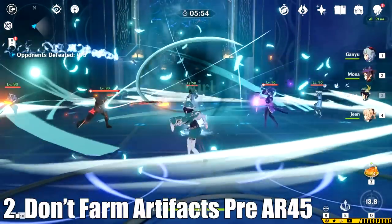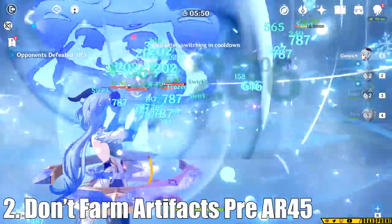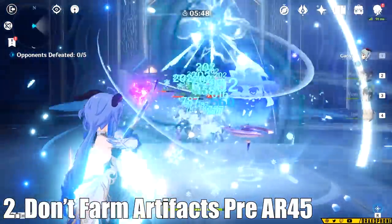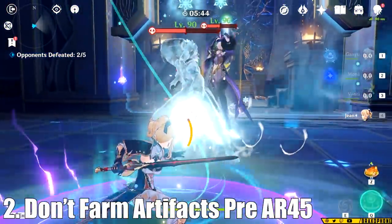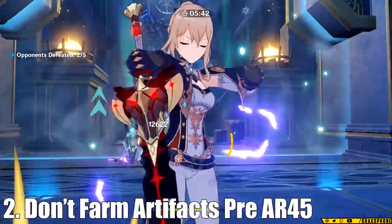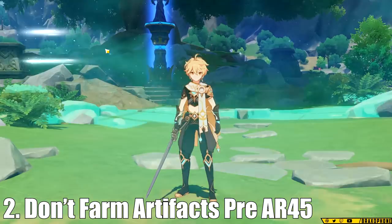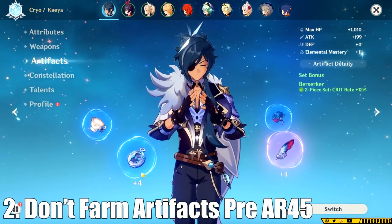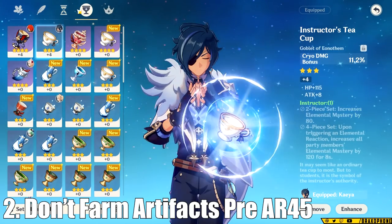If you can't tell, now I'm fine, but for a long time I wasn't able to clear higher level Spiral Abyss, and if you really want to be able to do that later in the game, you want to get the most bang for your buck on your resin. So essentially, don't always do what the build guides say if you're below AR-45 and unable to farm. What you can do on your characters at that AR is just build all attack, because honestly attack is so helpful in early game just due to enemies having less health. Build guides are great, but save the building until you actually have the resources to do it.